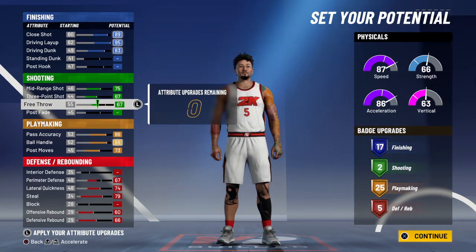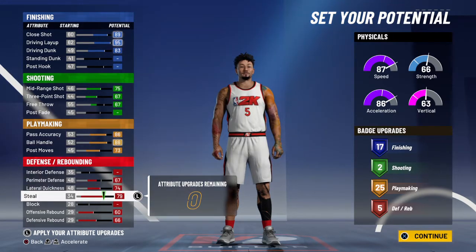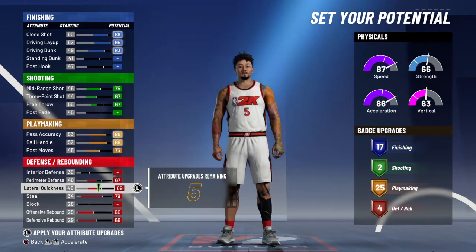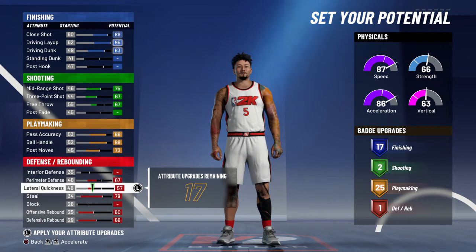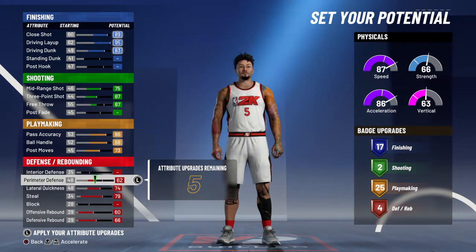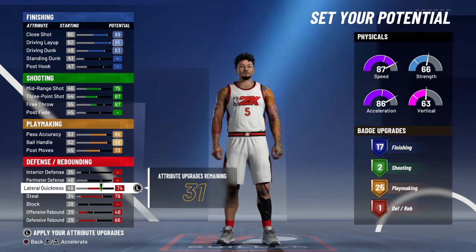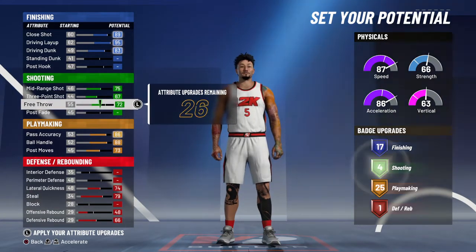Free throw — they didn't even give him a lot of badges. He's fast though, so I'm gonna take some of this rebound off. I need his free throw all the way up.